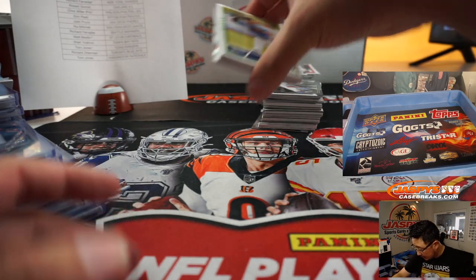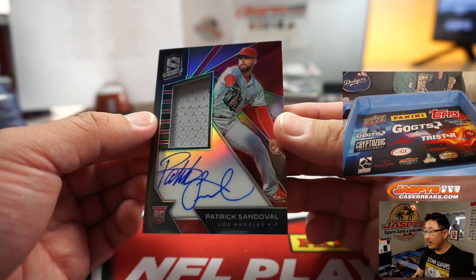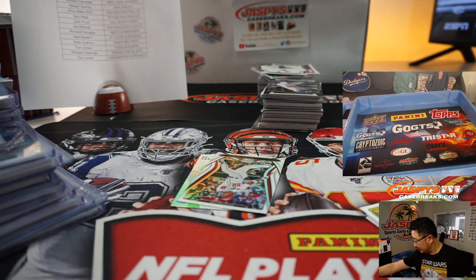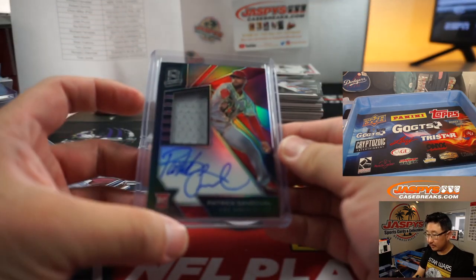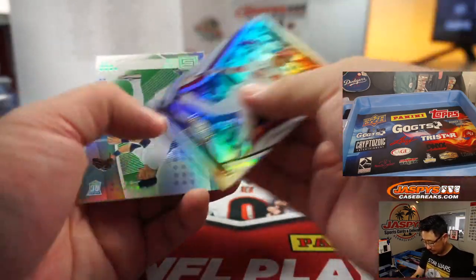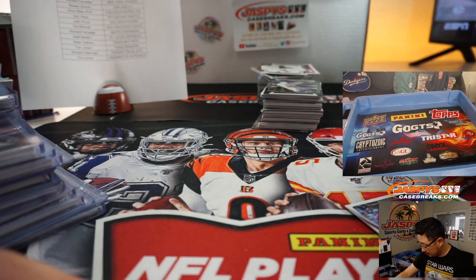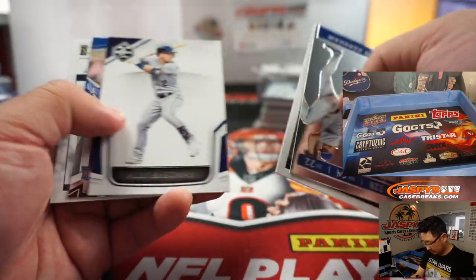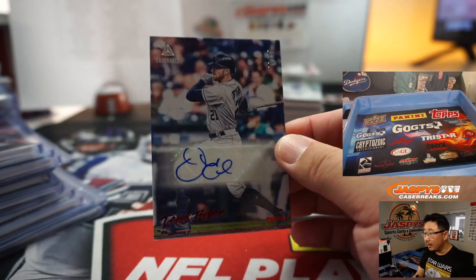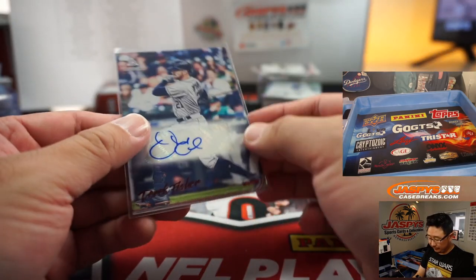All right, second to last box — remember all cards ship. Patrick Sandoval, jersey and auto, he's got a nice auto. There you go Angels — that'll be for Richard F. And there is six out of 50 Derek Fisher for the Astros.